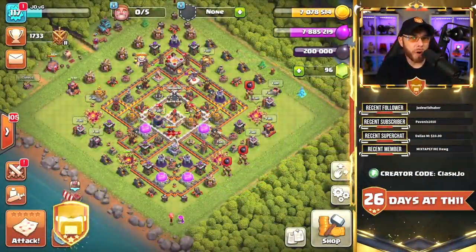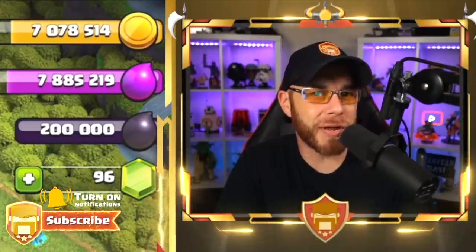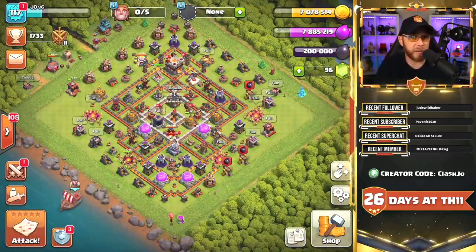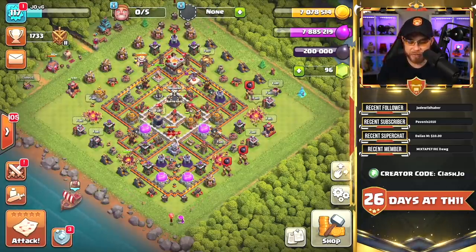What's going on guys? My name is Joe, and welcome back for episode 20 of the Town Hall 11 Free-to-Play series. Yesterday's episode we did some serious farming with the Sneaky Goblins, and we have to take a break again because we're back up to 7 million in the gold and elixir department, still full on the dark elixir.